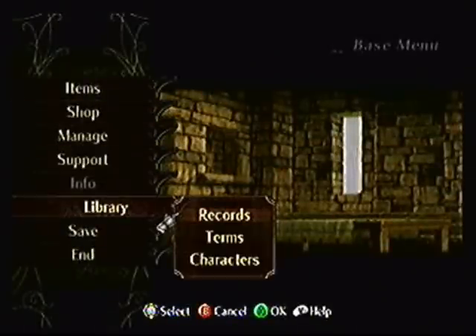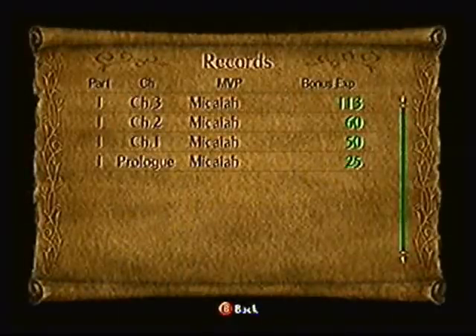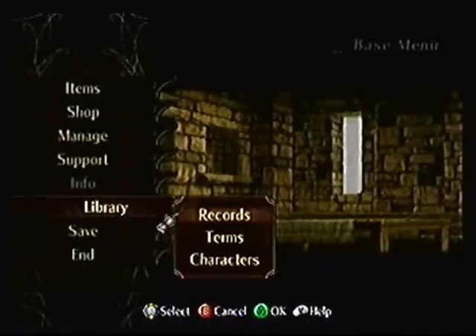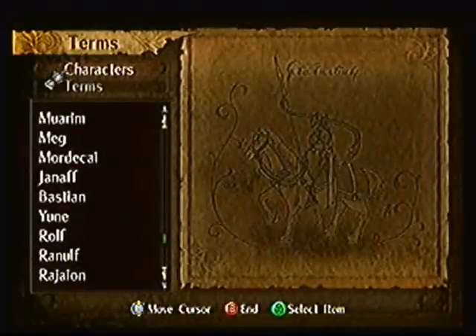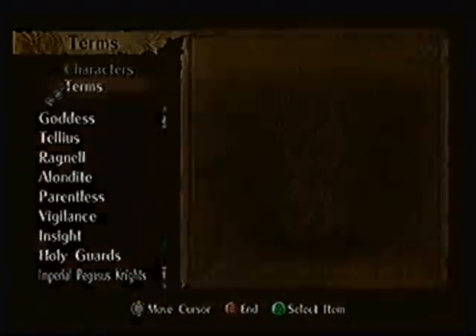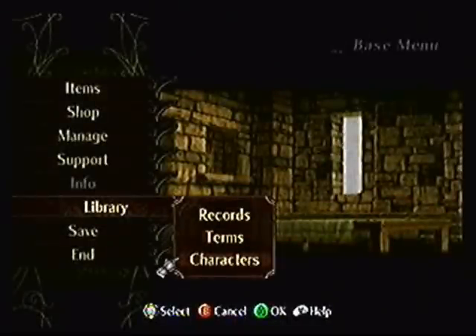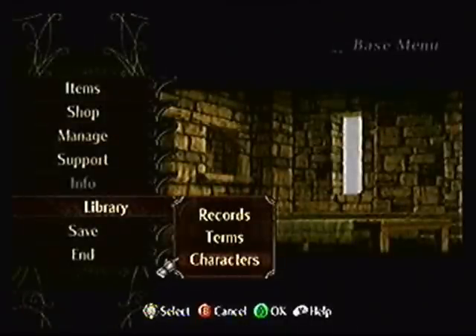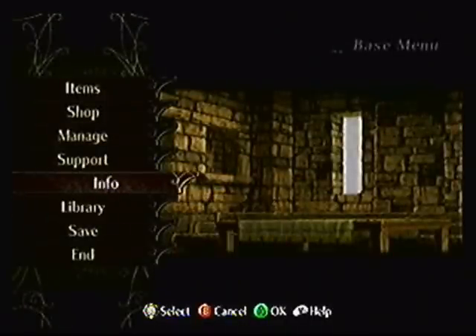Now for the Library. The Library Records show you the records of the chapter — the MVP and how much Bonus Experience you've gained. Terms checks on character profiles and terminology of the game. The Character section shows a detailed character map, which is pretty full after beating the game so many times. And we'll see you later.